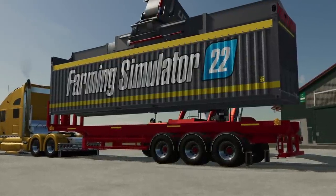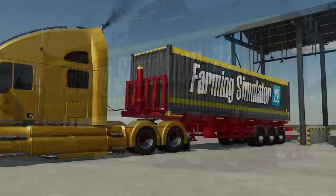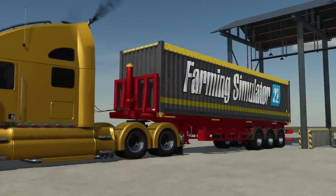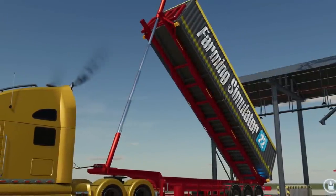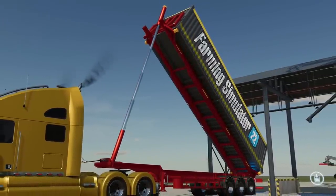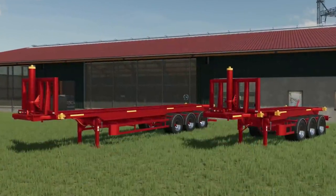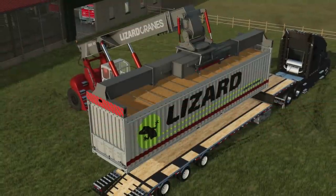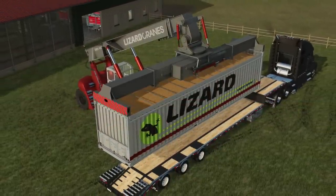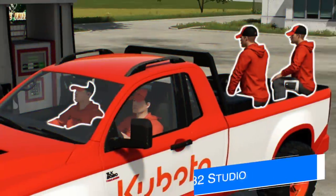We also get to see some more shipping containers from the modder — a 20-foot, a 25-foot, and even that massive 40-foot tipper. These are going to hook onto the back of special trailers via the Lizard Cranes SMV and can be used as an alternative to regular tippers on semi trucks. It's really cool that he's making this mod pack for all platforms as well.